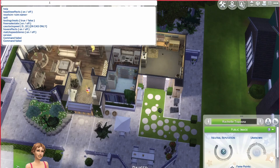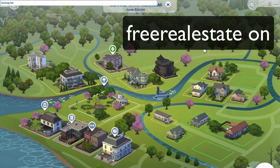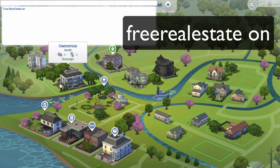I'll show you guys how to make every house free rather than paying like a thousand for a house when you're starting the game. You write 'free real estate on' — make sure you type this correctly. First type 'testingcheats true' and then write 'free real estate on', then you drag her into the house and the house will be free.